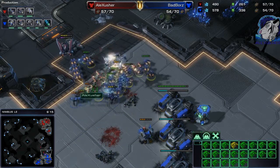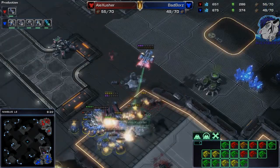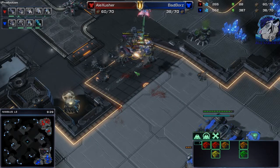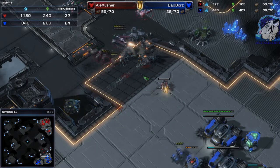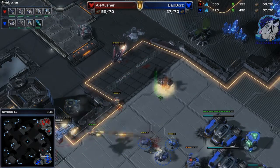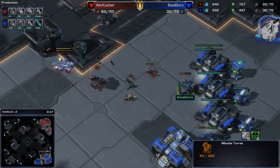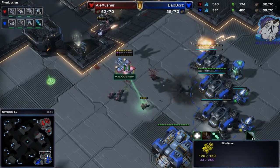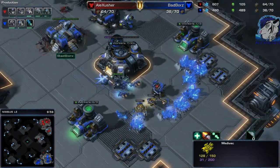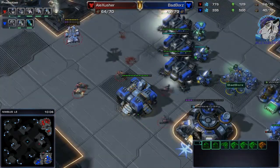He's pulling SCVs and manages to get the Medivac. The tank is dealing damage - friendly fire on those marines - and there's a second tank behind it. He's losing a ton of SCVs and should now be behind in workers too. The auto turret is still key but will fall eventually. He's so far behind in supply, in workers, in tech - in everything. This build is not paying off.